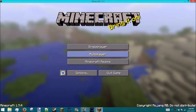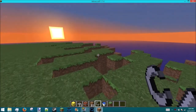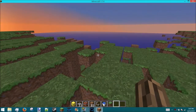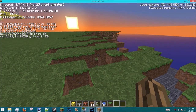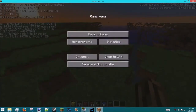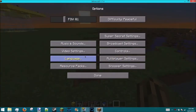Wait for it to load, then go into a single player world and test it out. You can tell that you're on OptiFine if you go to the info screen — it should say OptiFine there. That's how you know you're on it.